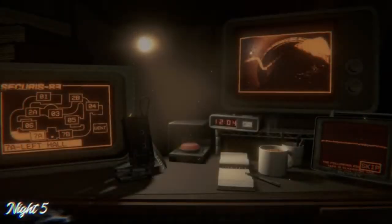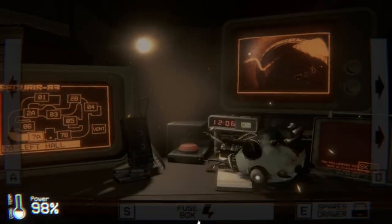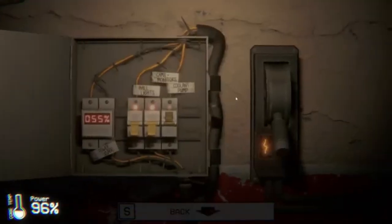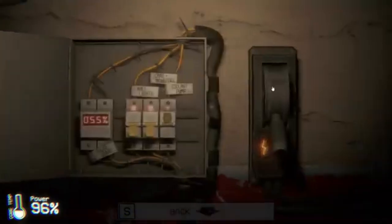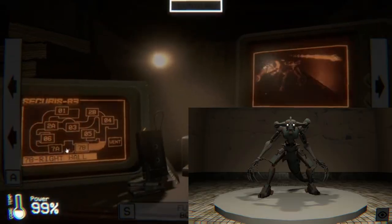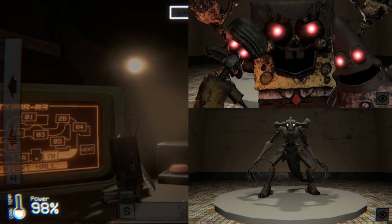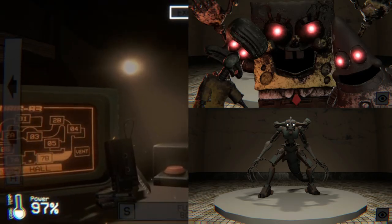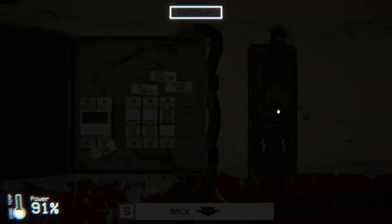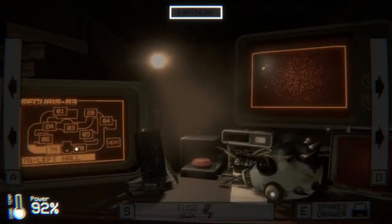Night 5 is where the game gets serious. Squidward's head falls onto the desk, and then an exposure meter appears. Hammerhead from nights 1-4 and the Phantoms from nights 2-4 are the only ones on this night. But be careful, because Hammerhead is on steroids on this night and is at your doorway less than every 20 seconds.